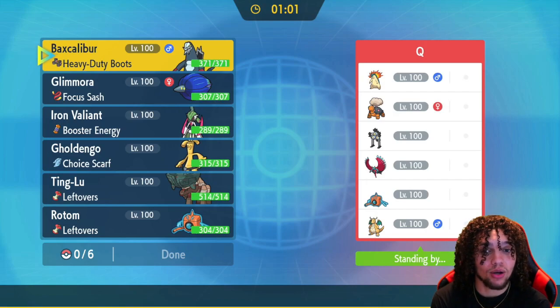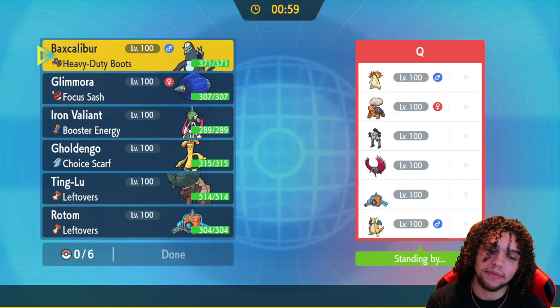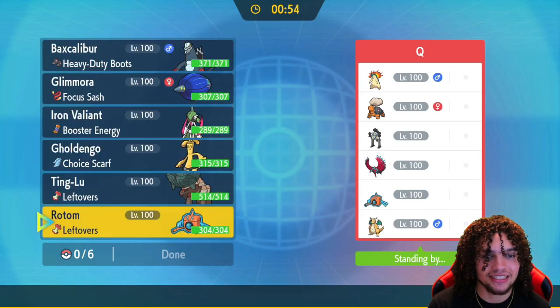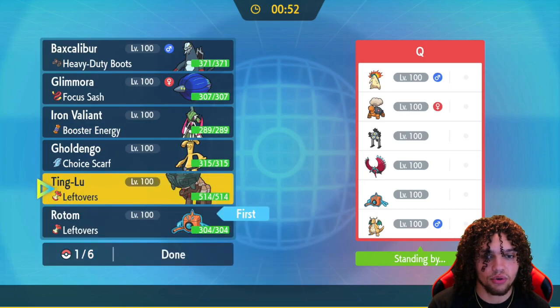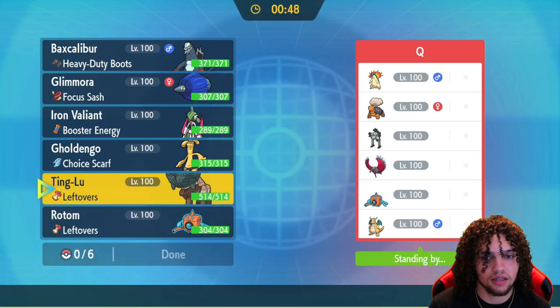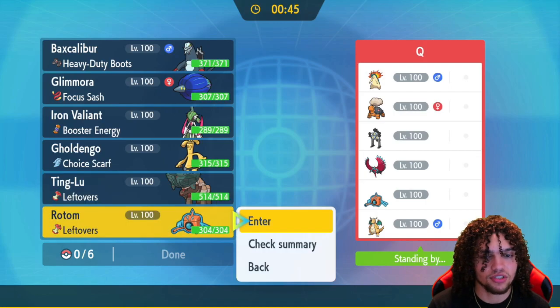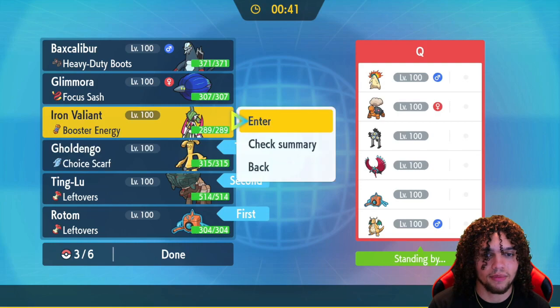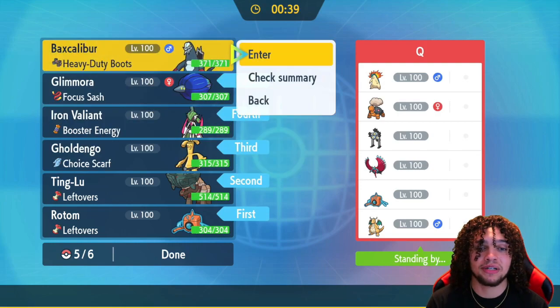There's a lot of fire and I only have Glimora, and Tinglu is there. We have Rotom as well, so it's going to be a very problematic looking team. I think we're just better off leading with Rotom — actually Tinglu isn't bad aside from their Rotom, but I'm just going to lead with Rotom. I think Rotom is pretty cool, so we're going to lead off with Rotom.